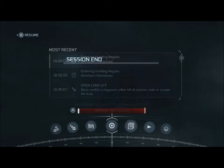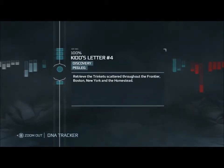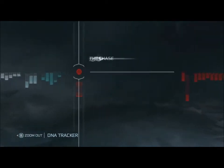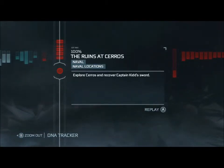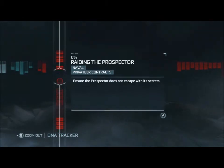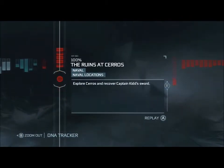Here at the DNA tracker - this is where you can replay the main missions by the way - you can see Pig Legs, Discovery Underground, and then under naval locations there's Ruins at Cíceros, which is basically a Mayan temple. Down here under naval missions are the new ones: Sinking a Secret, Ghost Ship Act One and Act Two, and Ruins at Cíceros.